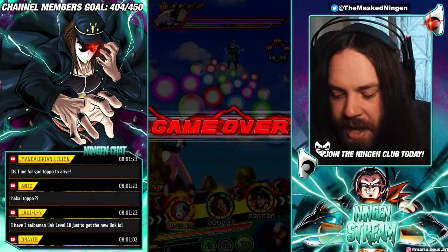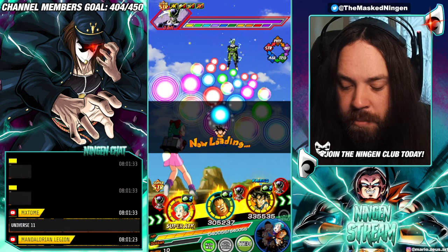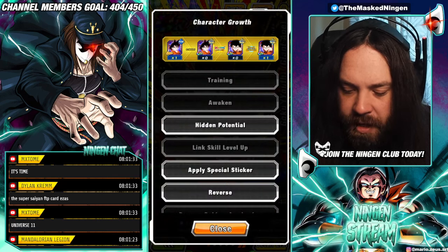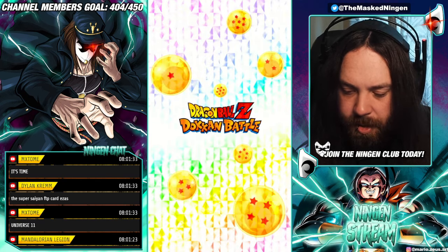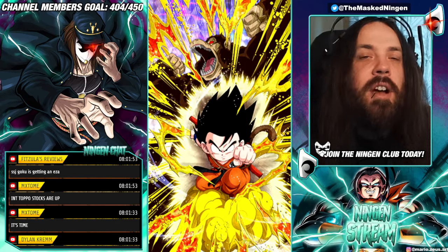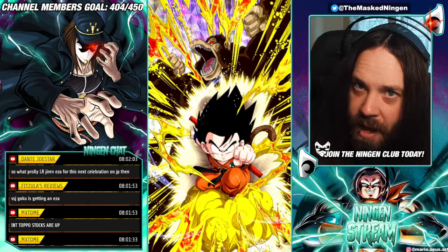Let me know what you think of AGL Kid Goku down below. I genuinely wouldn't be surprised if there are people watching this who don't even have a single copy of this unit. So if you get your World Tournament EZA medals, save them — we've got AGL Super Saiyan Gohan coming up, and High School Gohan after him. Definitely not worth it for this one. At least AGL Cooler had a decent sticker. Let me know what you guys think in the comments. This has been the Master Egan — smash that like button, subscribe if you're new, and check out the Discord and merch store links below. Have a good one.